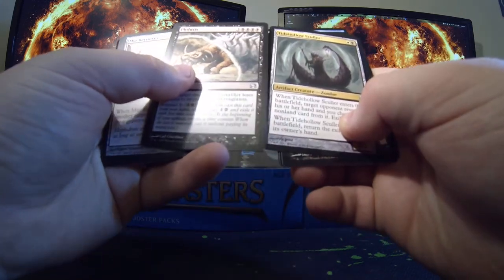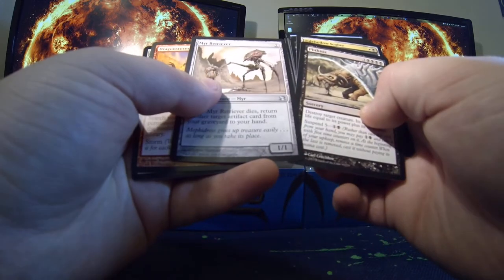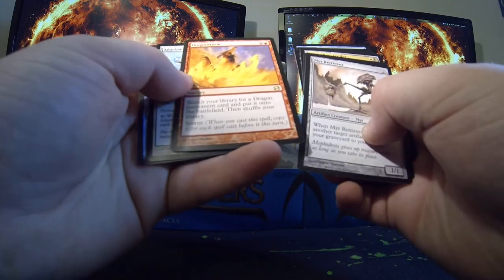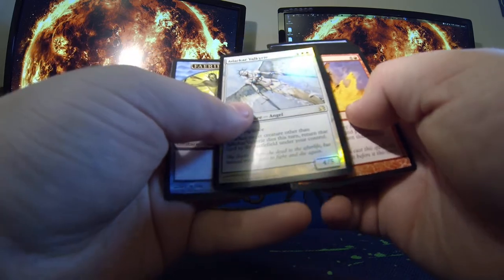We've got a Tidehollow Sculler, Pithis, Mirror Retriever, and Dragon Storm, and a foil Draco Valkyrie.